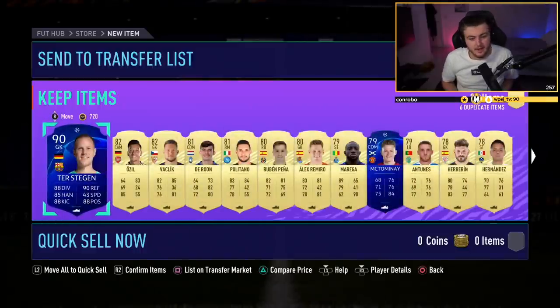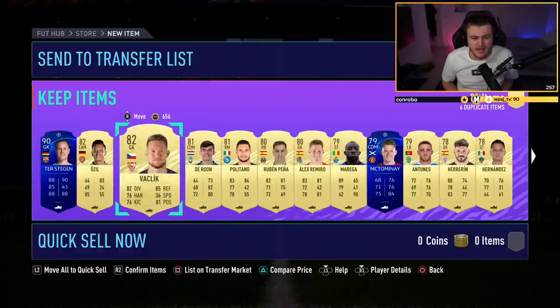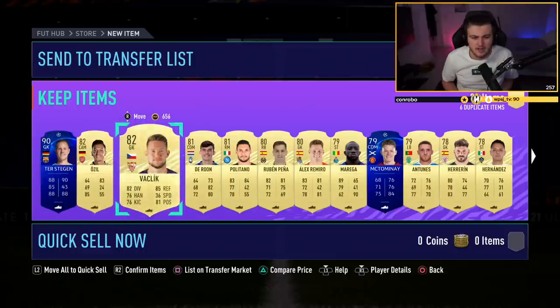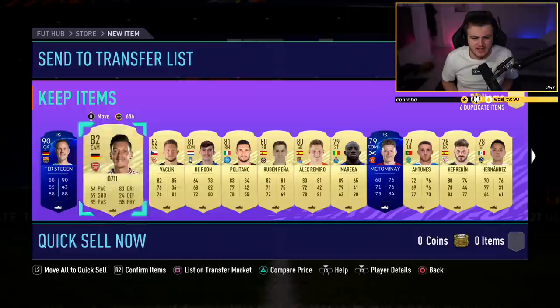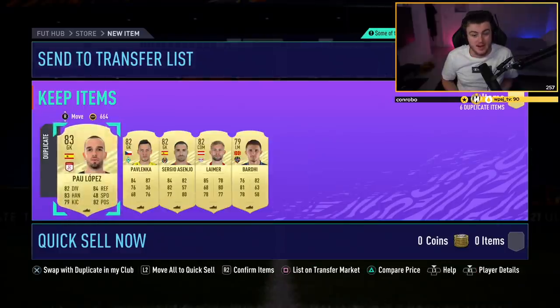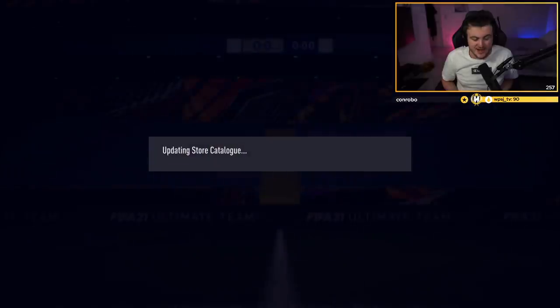Anything else in the pack? There's a strange gap between Vlahovic and ter Stegen - I don't know if that's my console bugging out. Ter Stegen on the transfer list, store the rest in the club. Goretzka in the same pack as well - that's really decent. Second 100k pack - come on, let's keep the walkouts going, EA.